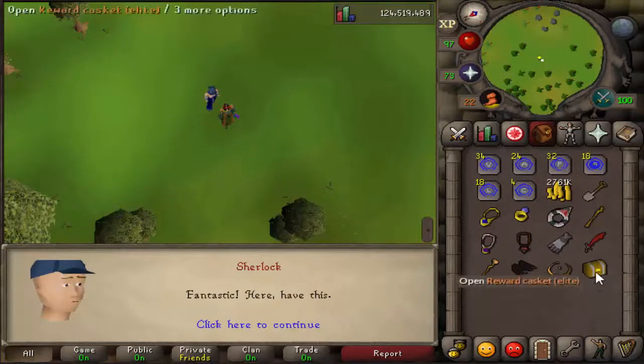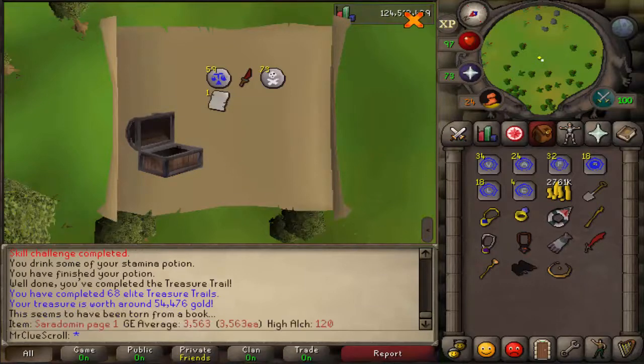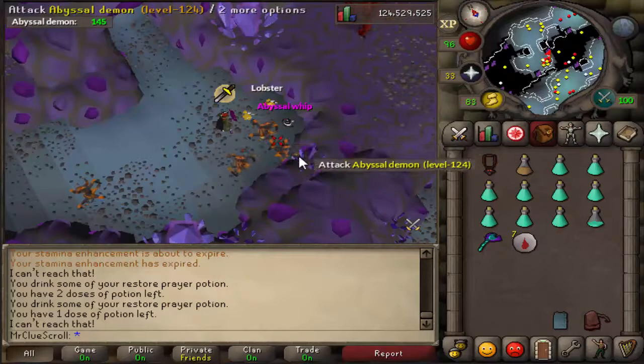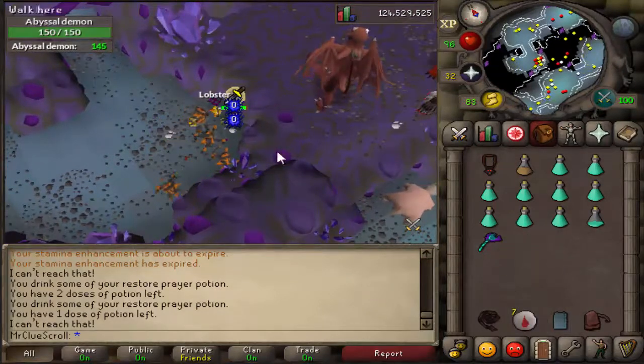Finished another elite clue we got from abyssal demons — that is a sara page, rip. Oh baby, that's a beautiful sight — grab that abyssal whip, we're not letting that one get away! Hopefully we can get another one throughout this task, we do still have 145 left.